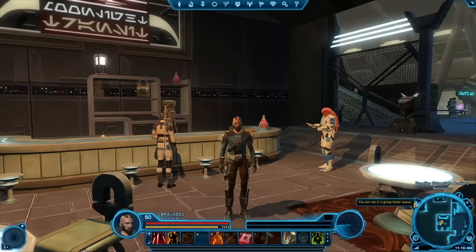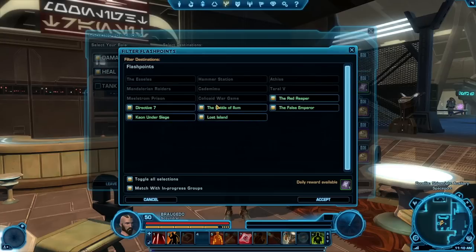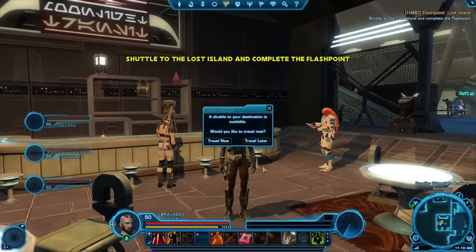Our next game update is called Allies because it's introducing new systems that are going to allow you to find your friends a lot easier. We're introducing Group Finder in this update, and it's probably one of the most asked-for features by our fans. Now you're going to have an interface that you can easily bring up and it'll allow you to form a group made up of all the different types of characters that you need to successfully do an operation or a flashpoint.